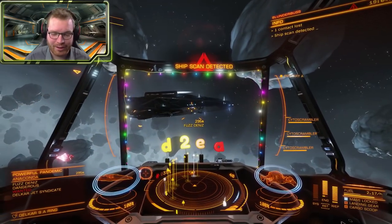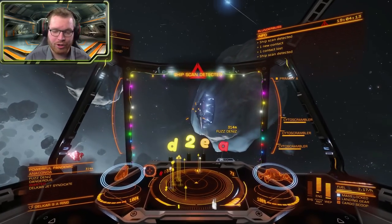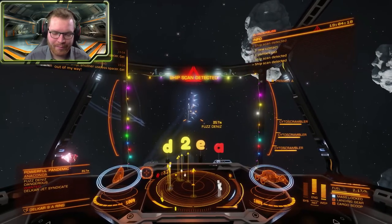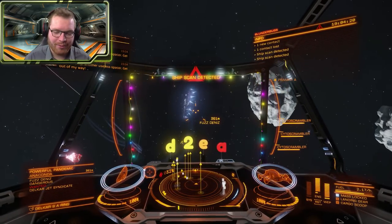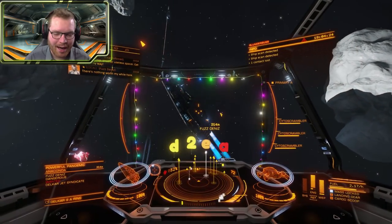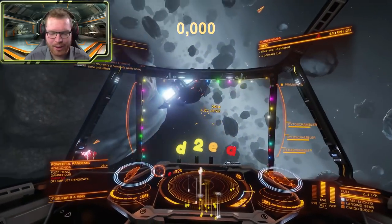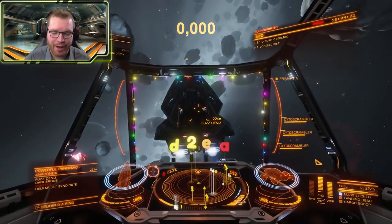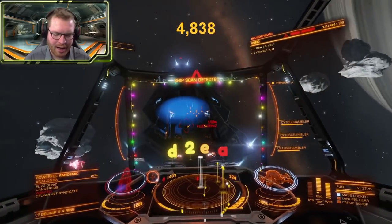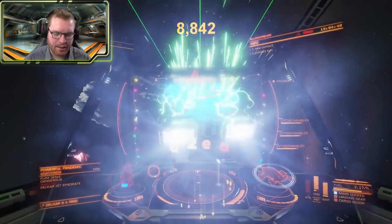He's definitely wounded, seems like he is turning to scan me. Just as before, let him scan me, take our time, we're not in a hurry right now. And we're gonna wait for him to finish, as soon as he finishes he's gonna turn away, we're gonna sneak in behind him, wait for him to present a nice big target. Don't want to be straight behind him, want to be at an angle, so there we go, nice big target, open up with the lasers. More difficult Anaconda this time, his shield is about to drop down to the last ring — and that is gone.